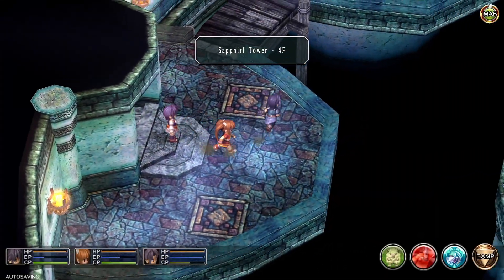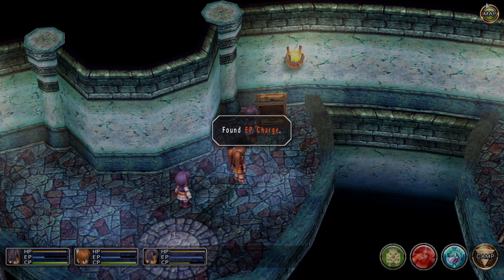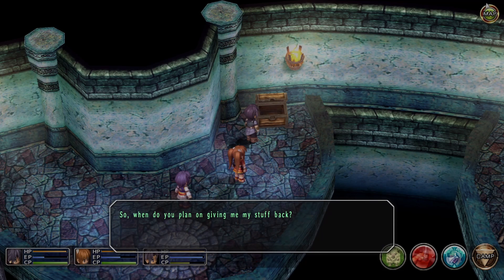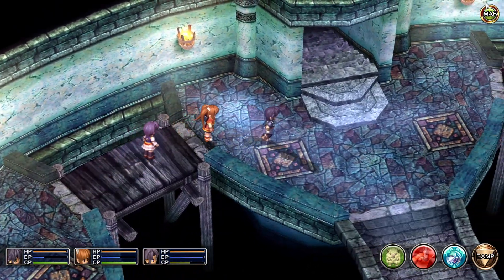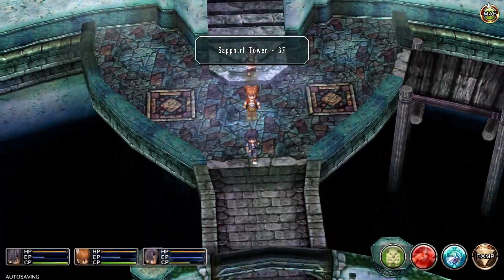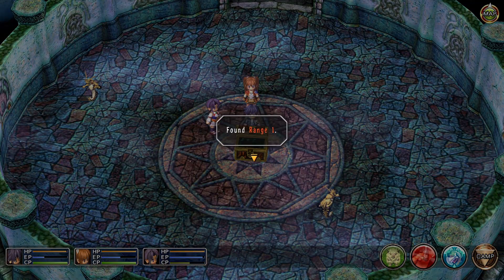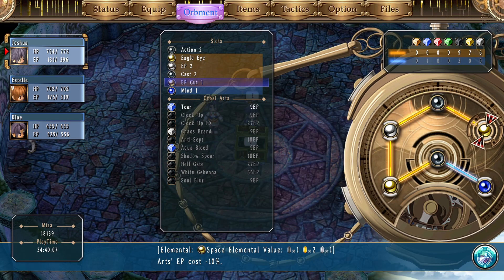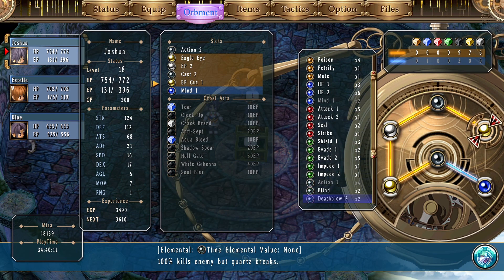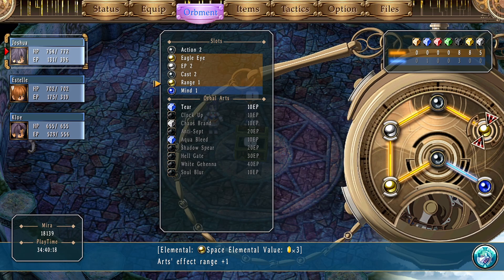Then we go back up, and this time up these stairs and up these stairs again. We grab this chest — so this one does not have any monsters in it, so you can safely grab it. It gives you Range 1. We're going to go ahead and put that on Joshua, and we're going to replace EP Cut 1 with the Range 1, which just gives him a bit of extra range when using his arts.